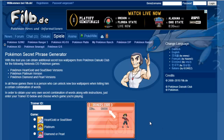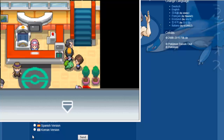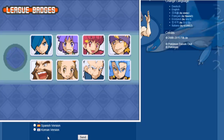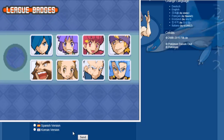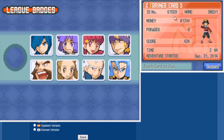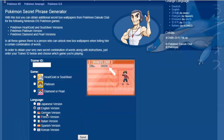depending on what your trainer ID number is, which would be on your trainer card. So you would go to the ID — for my case it's 61559 — and then I'll go ahead and put in my 61559 into the website. I have the English version, and send.